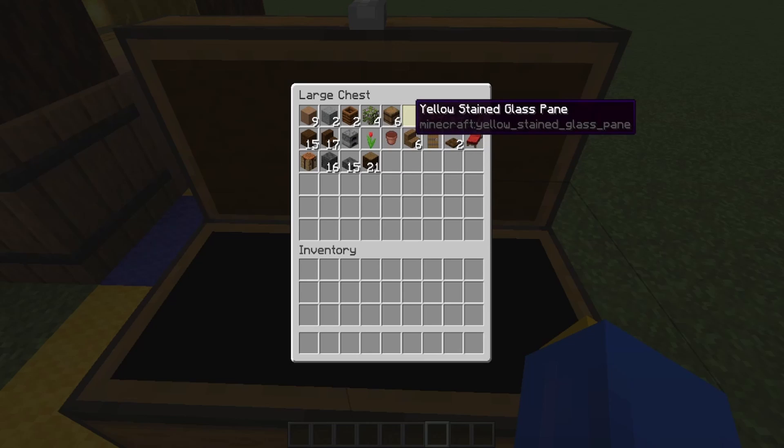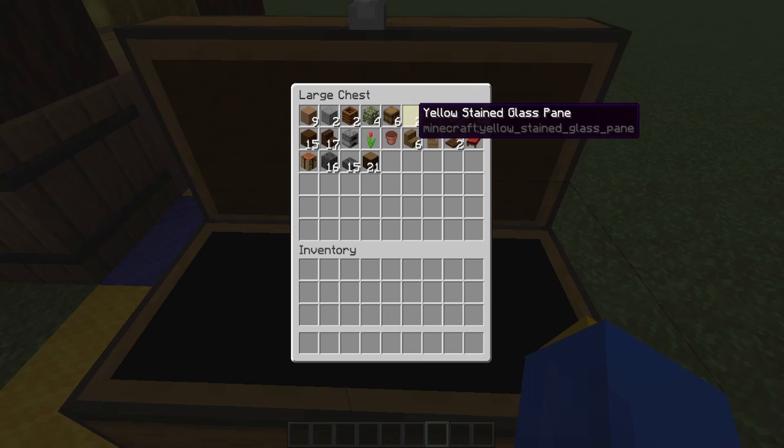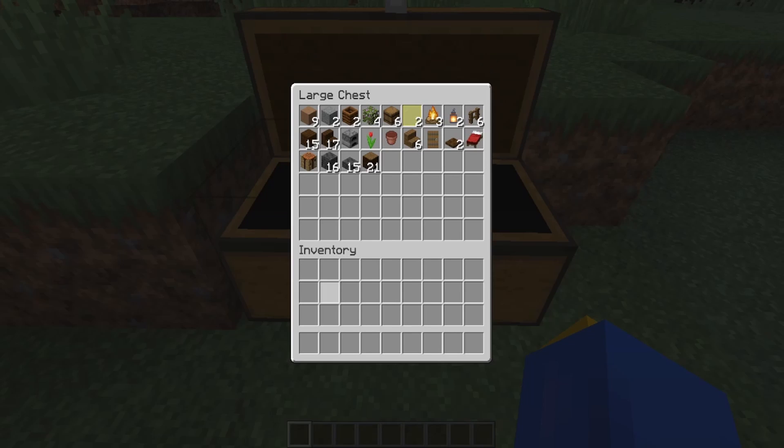Now, something to note with the yellow stained glass: the reason I go with yellow is because when you put yellow glass in, it gives the idea that there's a light on inside of a house, so it gives it a bit of a lifelike touch — like it's alive, like there's someone inside. But you could do whatever color you want; I just prefer yellow for making it seem like there's someone home. Alright, so now that we've got our supplies together, let's grab what we need for the basics.